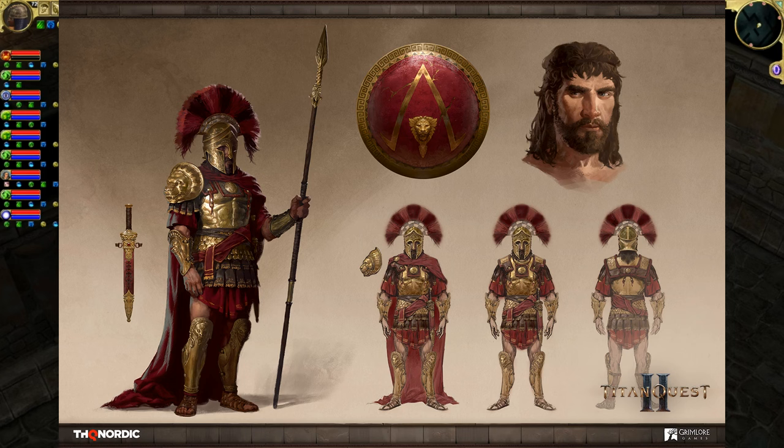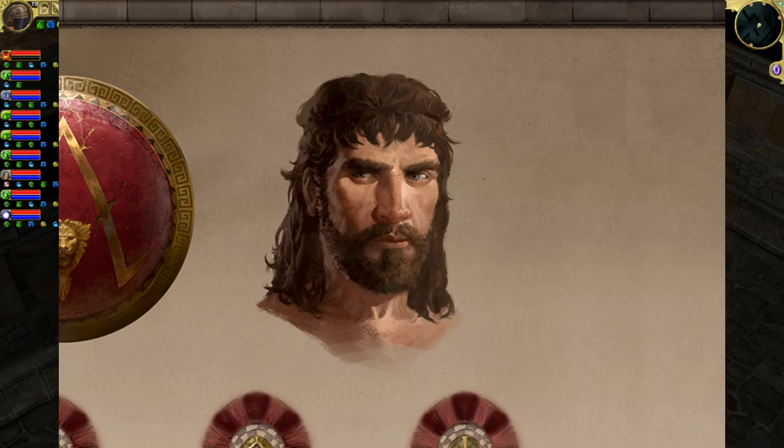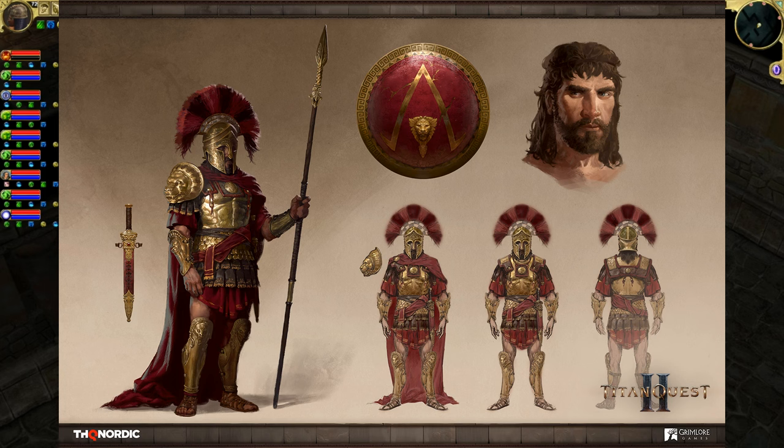The Spartans traditionally used weapons like a spear and a shield, which is also called Aspis. As for the sidearm, there was a short sword. We also get a nice drawing of the typical Spartan soldier, sporting a hipster beard and a mullet. Notice that the helmet is unusual for Spartan warriors — a decorated helmet like this typically indicates a high rank in the military, such as an officer or general.